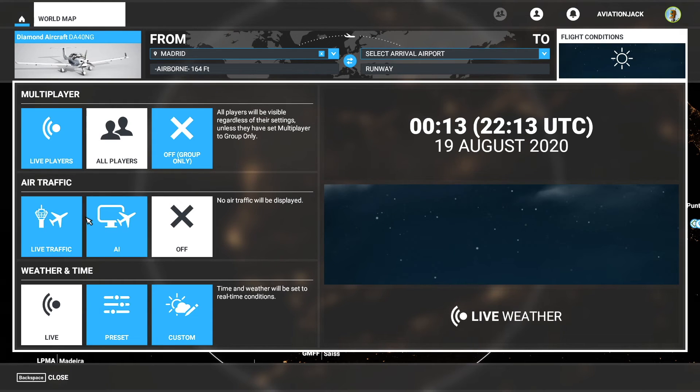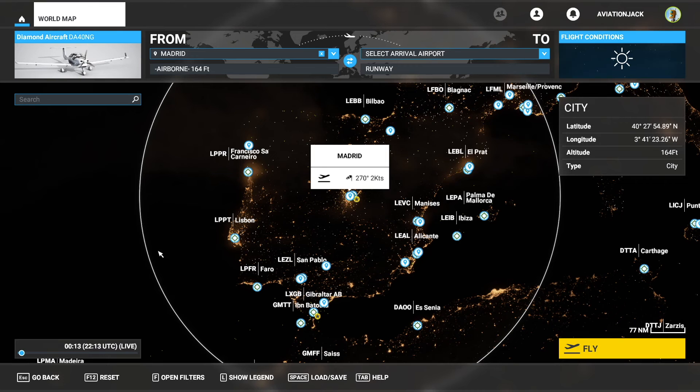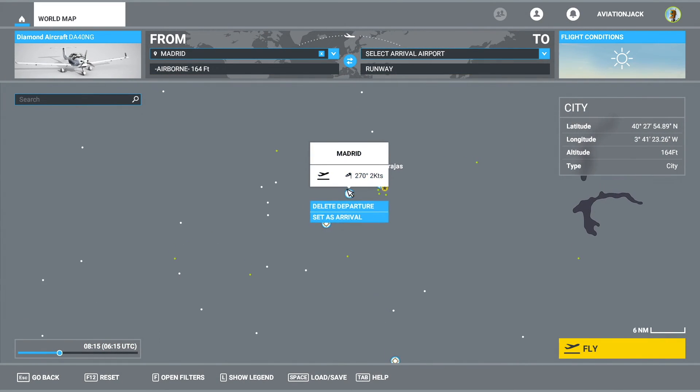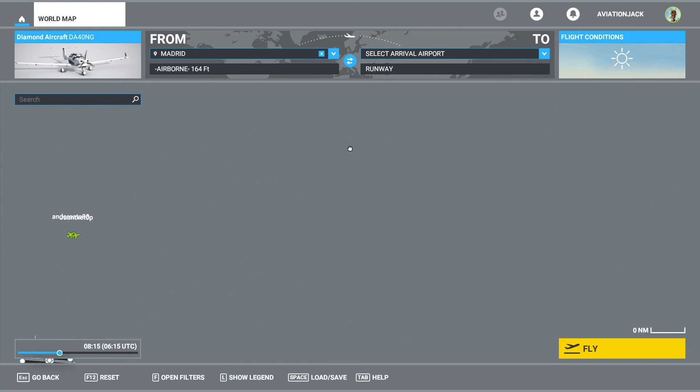Down here you've got AI and live traffic. You don't want to have this on in multiplayer or you'll get confused, so turn that off - no air traffic will be displayed. For weather and time, that's up to you. We're going to do live weather as I think it's the most realistic. Come out of that, and we're going to set daytime.